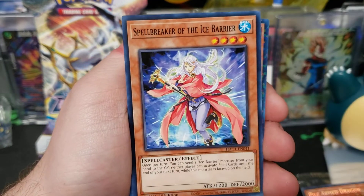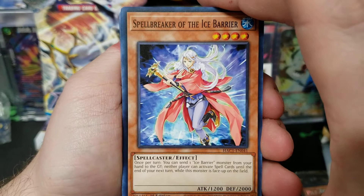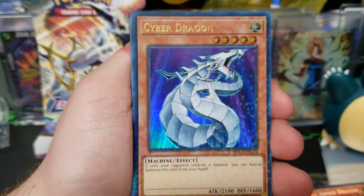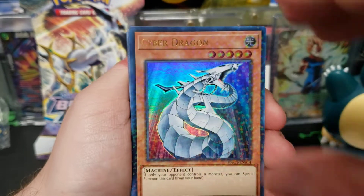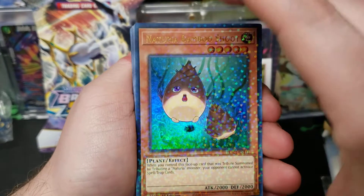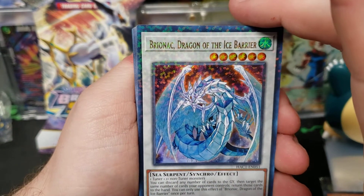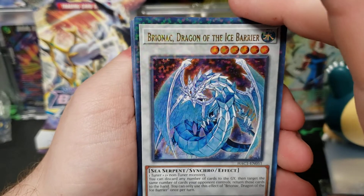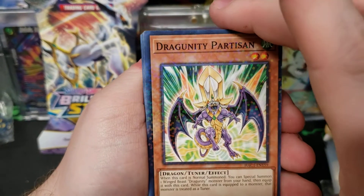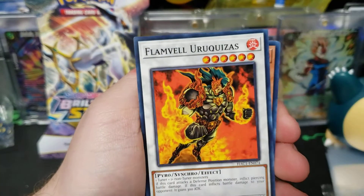Swallow's Nest — there's something shiny coming up. Spell Breaker of the Ice Barrier. Cyber Dragon — dope, whole card sparkly, I like it. Bamboo Shoot. Dragon of the Ice Barrier. Bio Neck — cool.